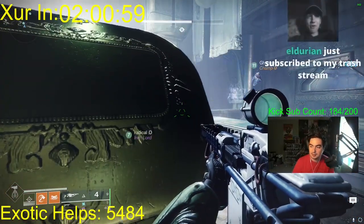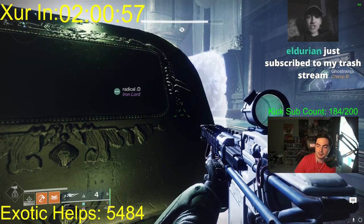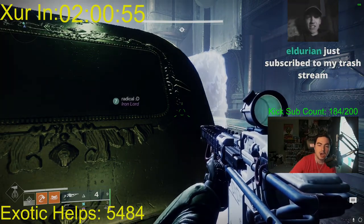As you can see in the bottom left, Radical has found the Heartshadow catalyst. That is it on how to get Heartshadow and its catalyst. If this video helped, be sure to like, comment, and subscribe, and I'll see you in the next one. Peace!